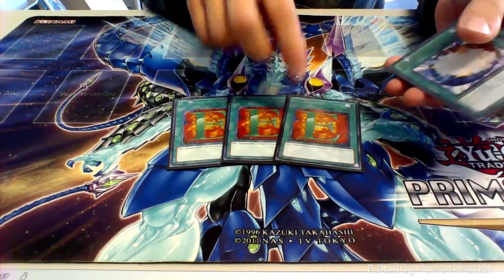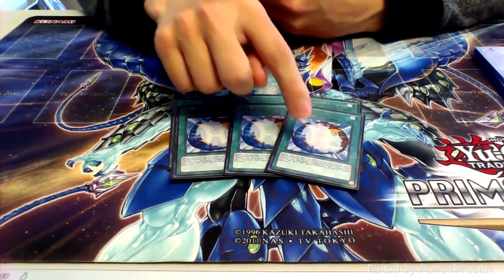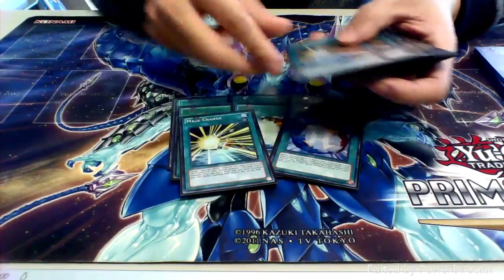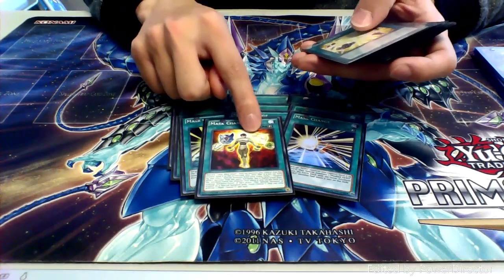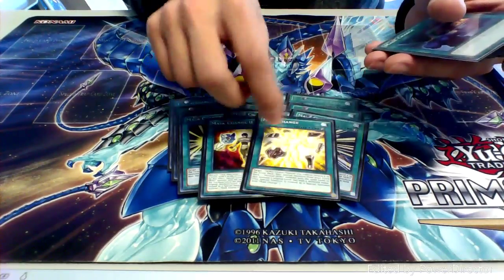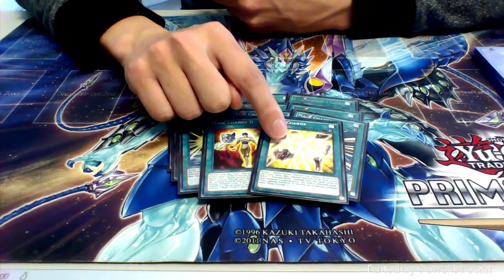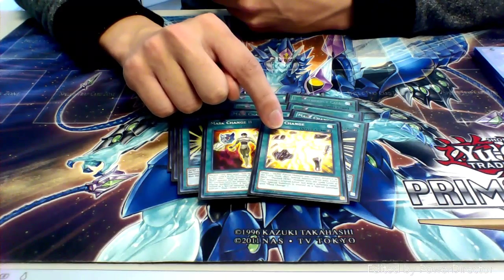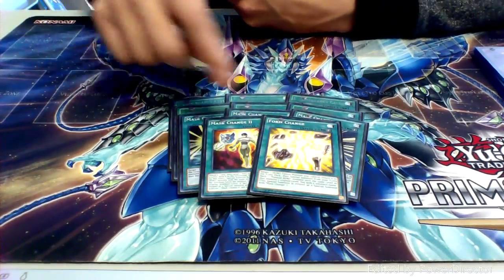For spells we're running three copies of E-Call so I can search out whatever heroes I need. Running three copies of Miracle Fusion so we can go for those big plays. Three copies of Mask Change because this is Masked Hero. One copy of Mask Change Second just for other monsters, so I can have more change spells available to me. And then we're running one copy of Form Change. I really like Form Change — being able to go into any of the other Masked Heroes. Or if you have Ab-Zero on the field you can change into Diane or Acid off of Ab-Zero, and Ab-Zero still nukes your opponent's side of the field anyway. So it's really great.